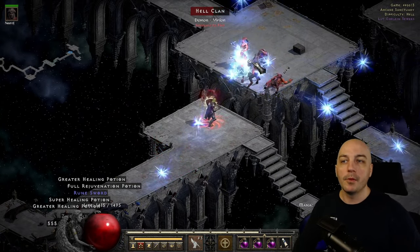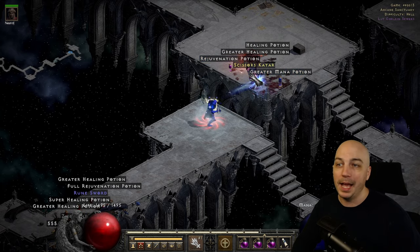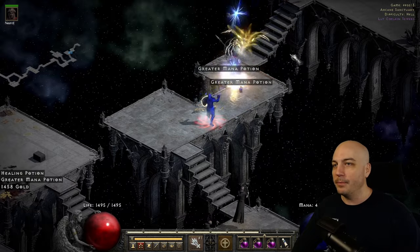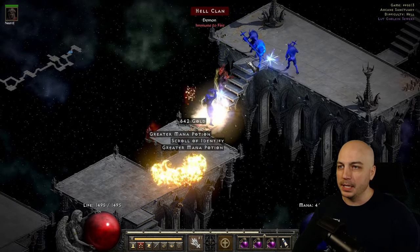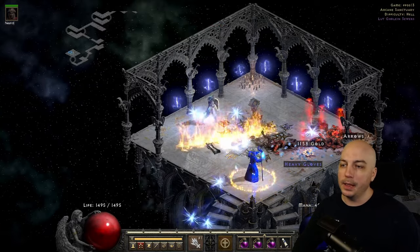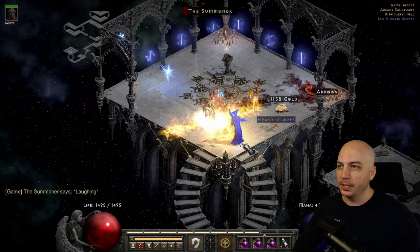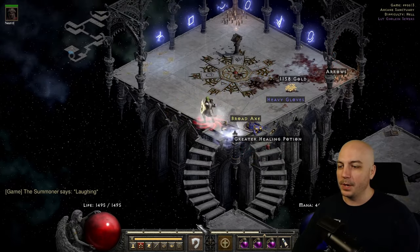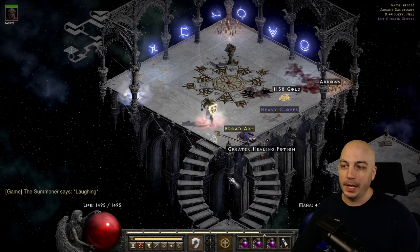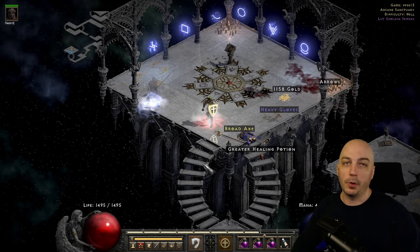On top of that, you can drop enemies from distance across the gaps — they can't even get to you to attack and you can take them out. Make sure you have your Tele Staff so you can jump gaps when needed. Just like the Countess, you have a special guest at the end: the Summoner. You can drop Fist of the Heavens on him, though I feel it kills much faster when I use my one point into Smite and just slap him down. You're hoping to get a key from him to trade for torches.